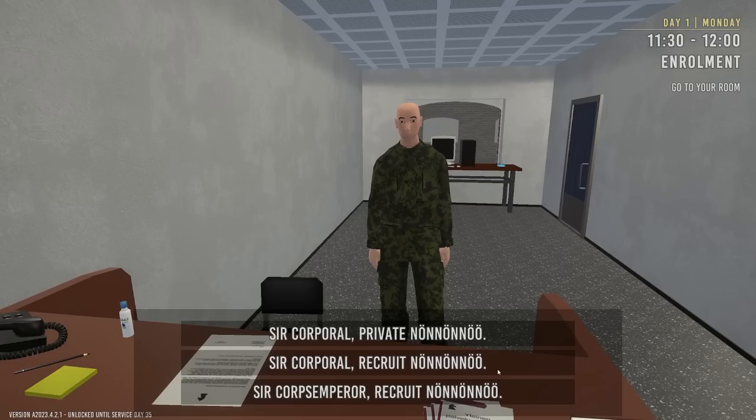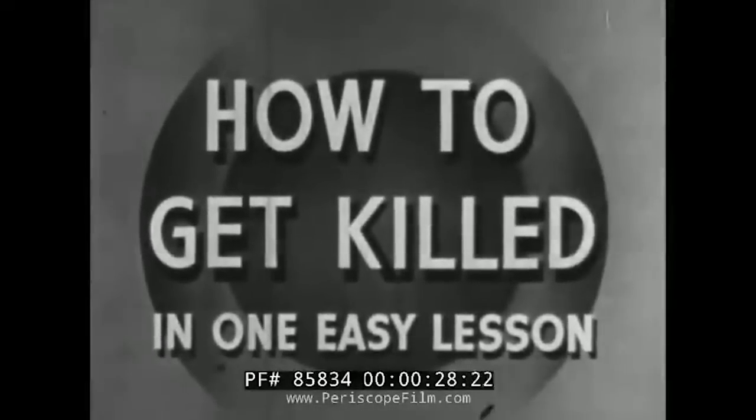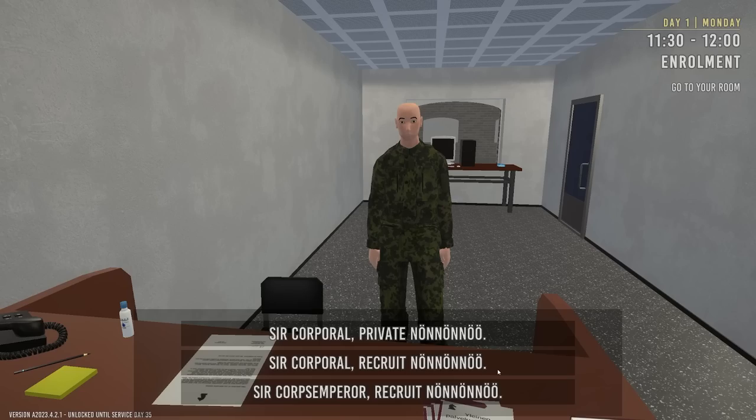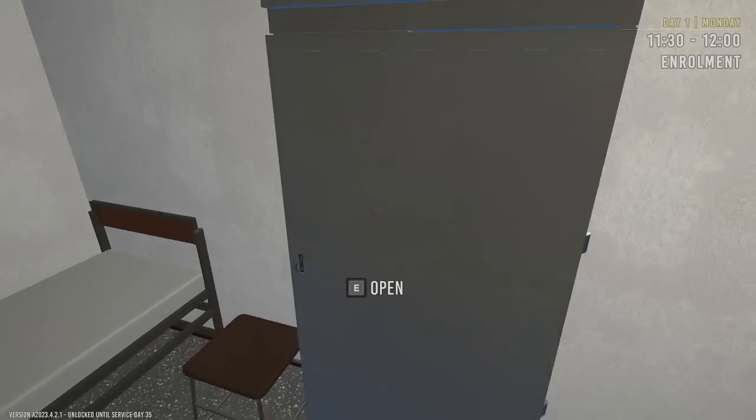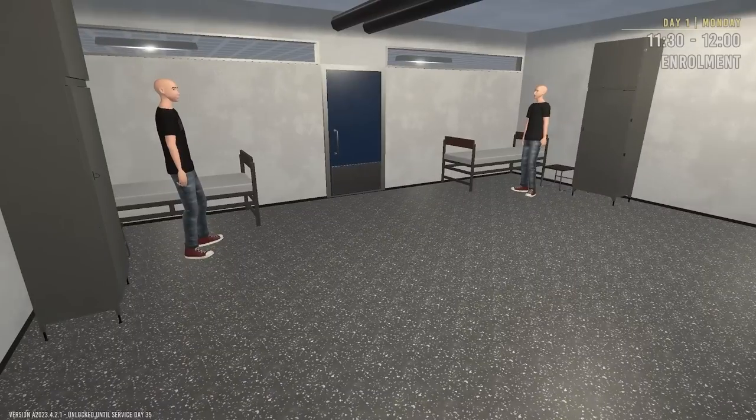Actual story time: the platoon commander assigned to my platoon — the proper way to address somebody is by their rank and their last name. I didn't know what his last name was, so to cover up for that I just called him 'Lieutenant Sir.' Yeah, I didn't get the most favorable response after saying that, initially. So we just had a story-time interaction.